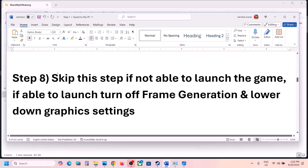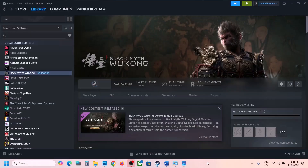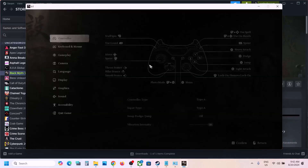You can skip this next step if you are not able to launch the game at all — follow the step after instead. But if you are able to launch the game, then turn off frame generation and lower the graphics settings. Also turn off ray tracing. Launch the game first, then go to Settings and Graphics.